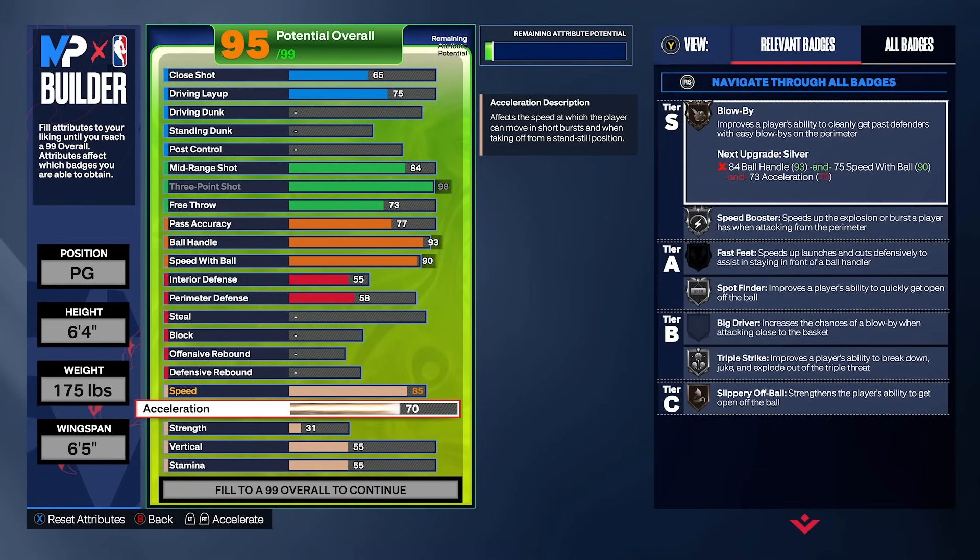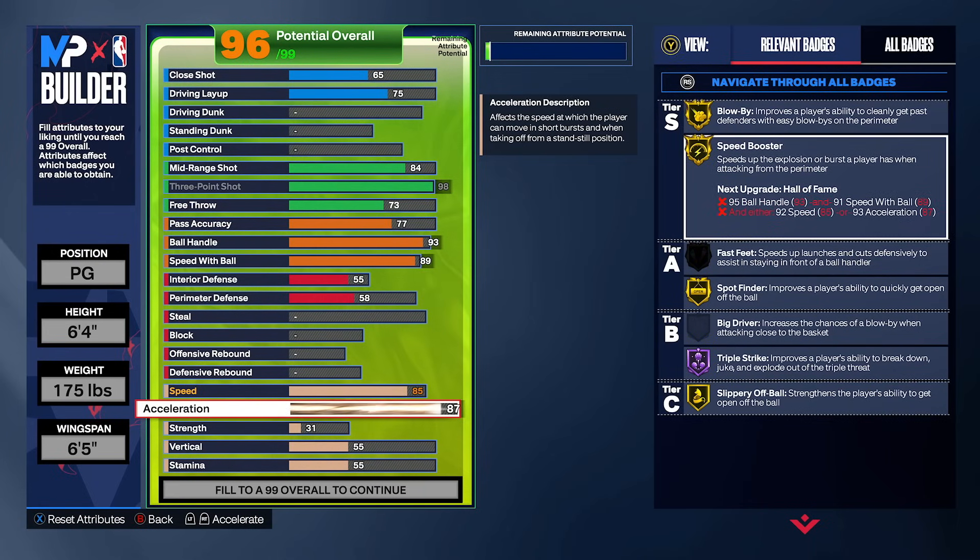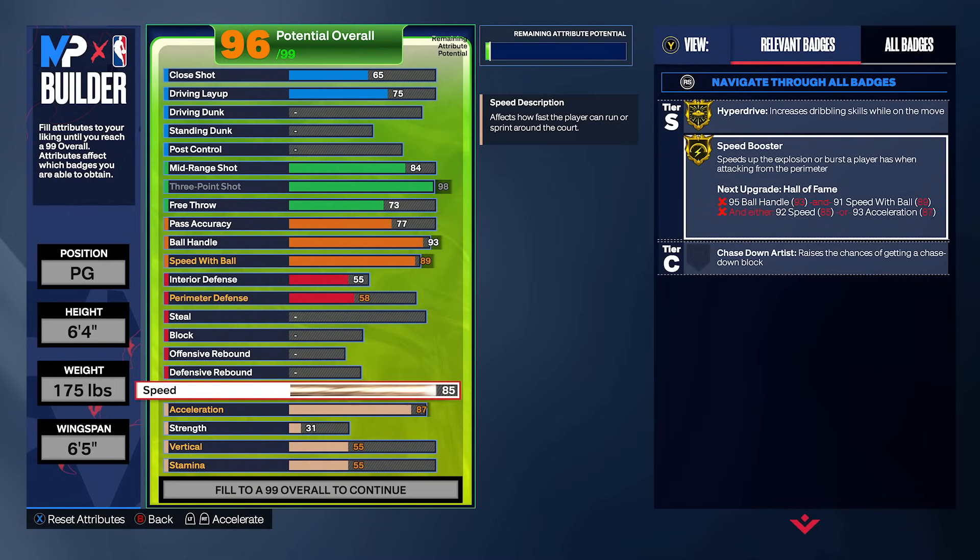For physicals — acceleration doesn't necessarily matter this year. The only time it matters is when you catch the ball and sprint out of your triple threat. It doesn't activate while you're speed boosting. So to competitively min-max this build, you're going to get an 87 acceleration just to get Gold Speed Booster — it's not for the acceleration rating itself. And you're going to keep your speed at 85, which is tied to your lateral quickness this year. Perimeter defense rating helps your contest, while speed is actually your lateral quickness, so you'll be able to stay in front of defenders. At six foot four, you'll still be able to play defense on this build.